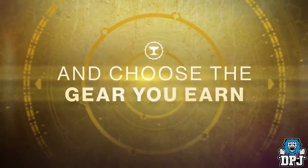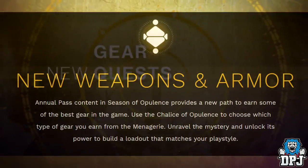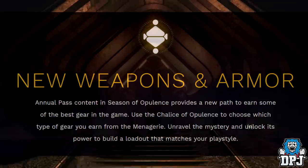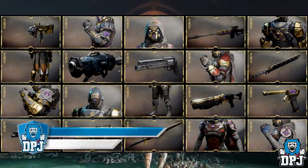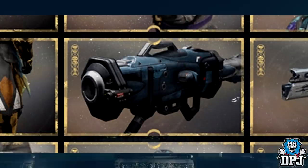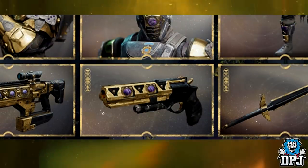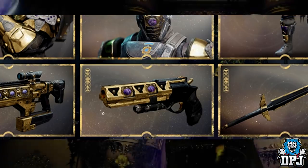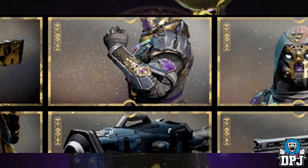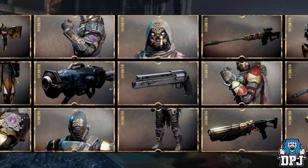Let's move on to the new gear coming. Annual pass content in Season of Opulence provides a new path to earn some of the best gear in the game. Use the Chalice of Opulence to choose which type of gear you earn from the Menagerie. On screen you can see much of the loot opulence will have — some raid loot, some Menagerie loot, and quest loot. One item looks like the Truth rocket launcher, because it is the Truth. We also see a hand cannon very reminiscent of the old ISLUNA from Destiny 1.